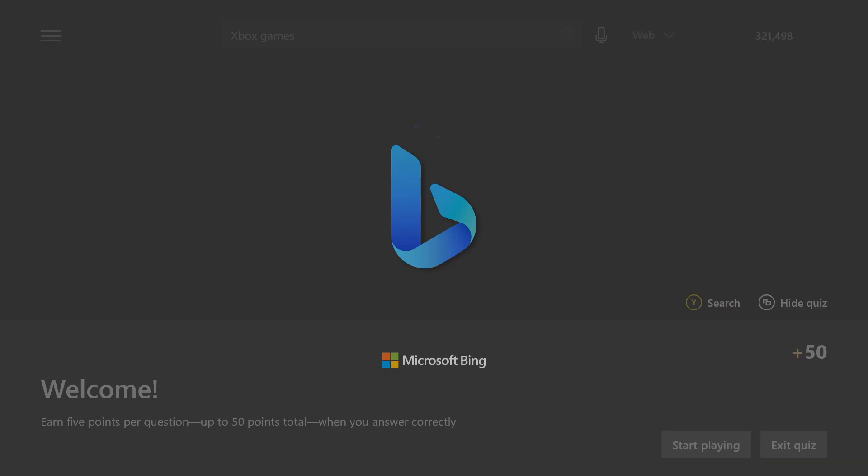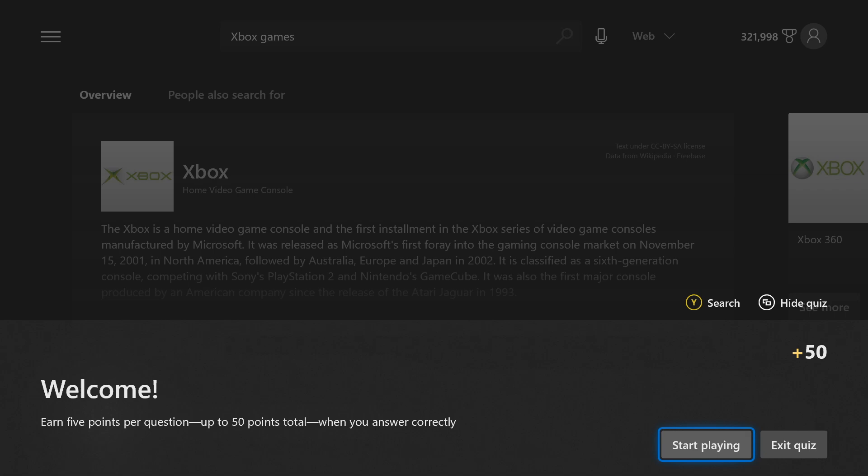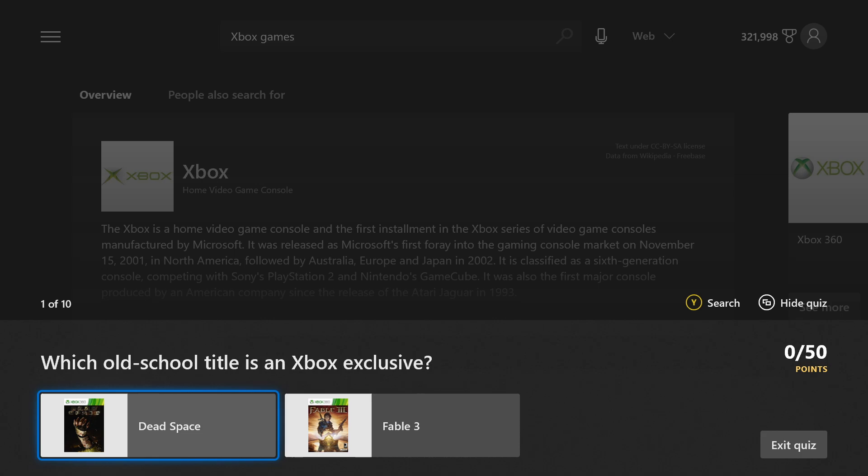Task number five is to complete a quiz — click on that link and then click on start playing to start playing this 50-point quiz. I'm just going to fast forward through all of my answers here like I usually do, just in case you want to see which ones were the right and wrong answers.